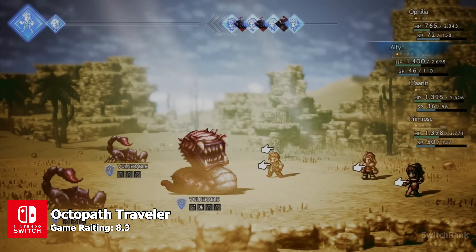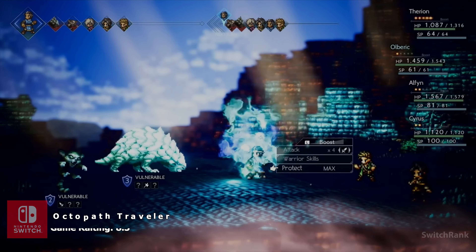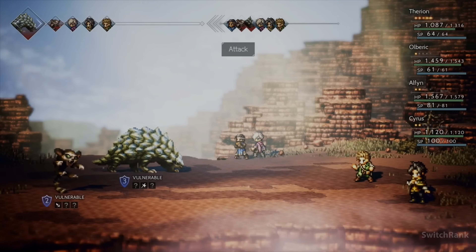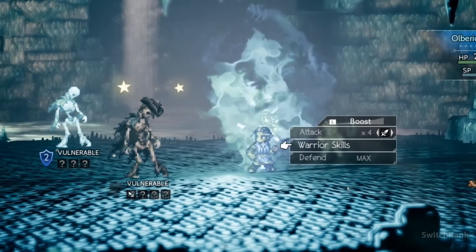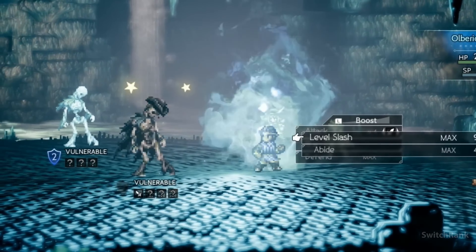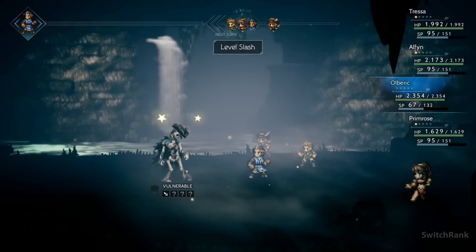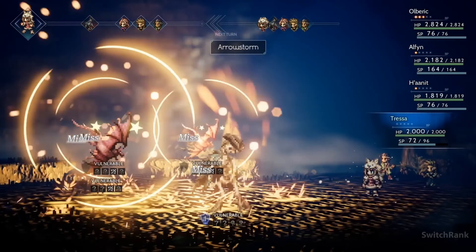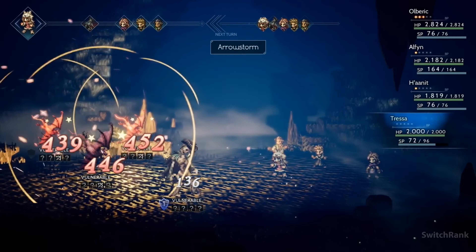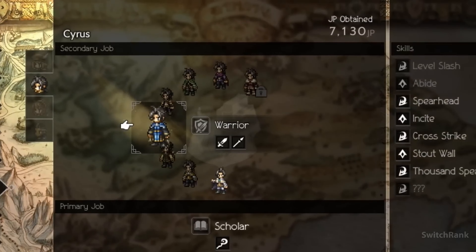Back in the SNES era, JRPGs like Chrono Trigger, Final Fantasy III and Earthbound captivated players with their immersive worlds and engaging stories. On the Switch, Octopath Traveler continues this tradition. With its blend of 2D sprites and 3D environments, Octopath Traveler presents a vast and captivating fantasy realm to discover. Featuring eight distinct characters to control, the game offers a rich and compelling experience. While it may not reach the heights of Chrono Trigger, it stands as one of the finest JRPGs available on the Switch.